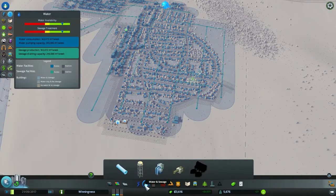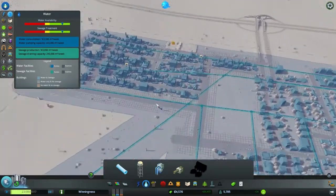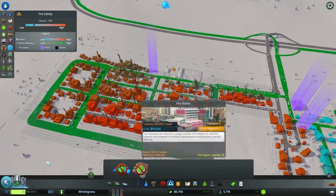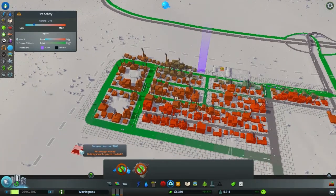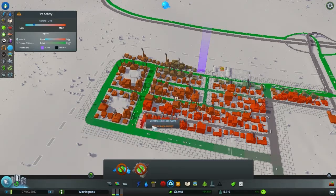We don't have any public transportation yet — I have not really messed around with public transportation in this game at all. And then — fires! Two fires at the same time. Why is this such a danger zone? We need to put a fire station in a place where they can get to these other spots more efficiently.